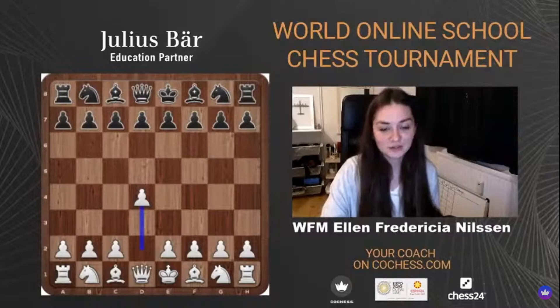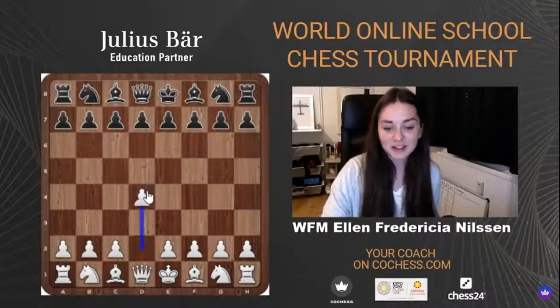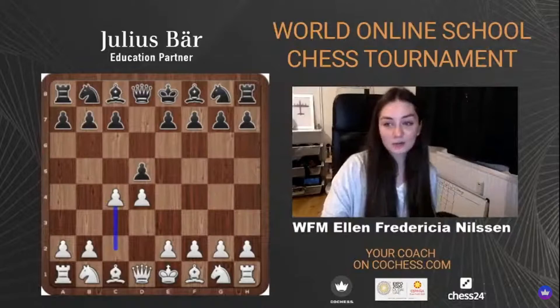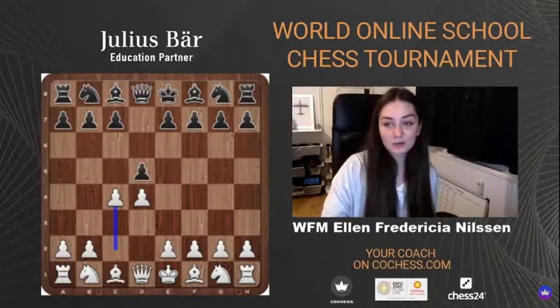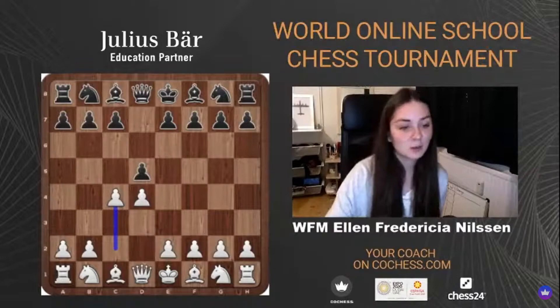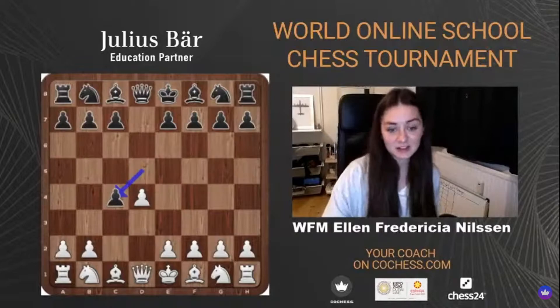We start with the move 1.d4. We could also go c4 and transpose. But 1.d4 is the way to get into this Queen's Gambit Accepted. Then Black plays d5, and White plays c4. This is called a gambit, even though many people — rightly so — do not consider it a gambit. Because in a gambit you usually sacrifice a pawn, but in this Queen's Gambit you very often get it back. We are looking at the Queen's Gambit Accepted, which means Black will take the pawn with dxc4.